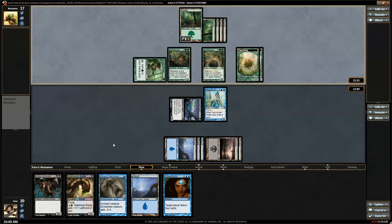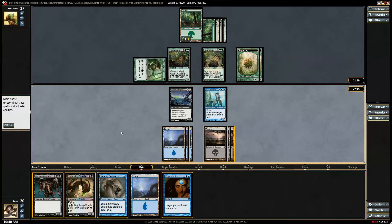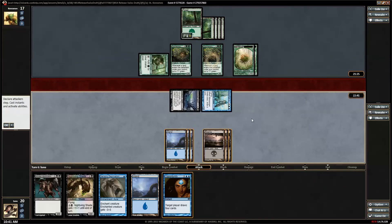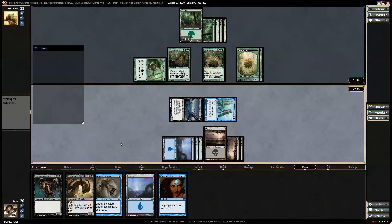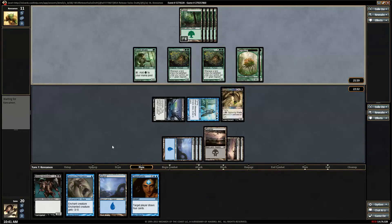Saplings all over. And if he swings I'll take 3. I'm going to grab this because unless he does something, it's lethal next turn — as opposed to the minotaur who is blockable. So I've got 6, 7, 8, 9, 10, 11 damage on board that he can't block.